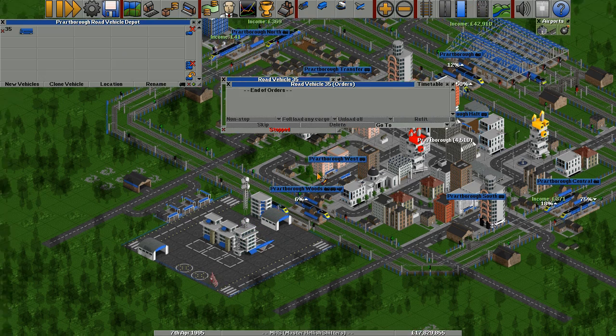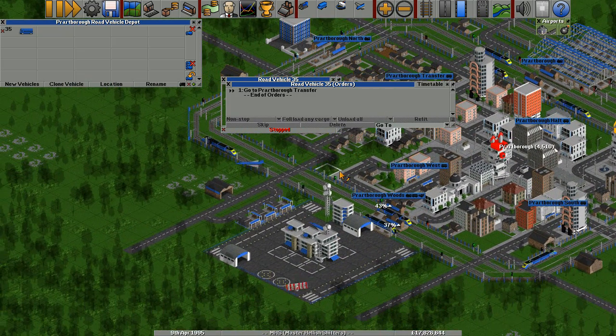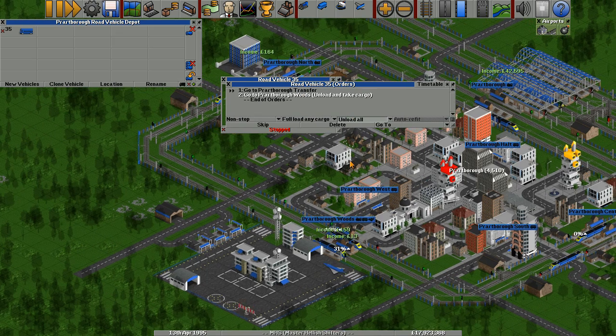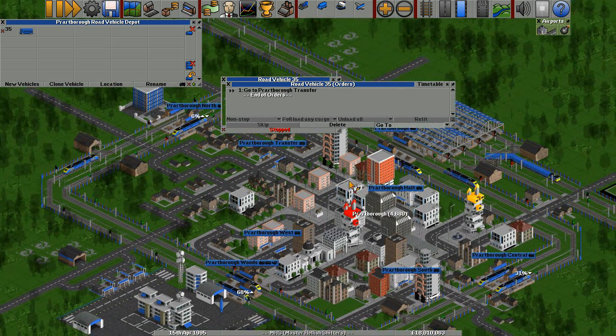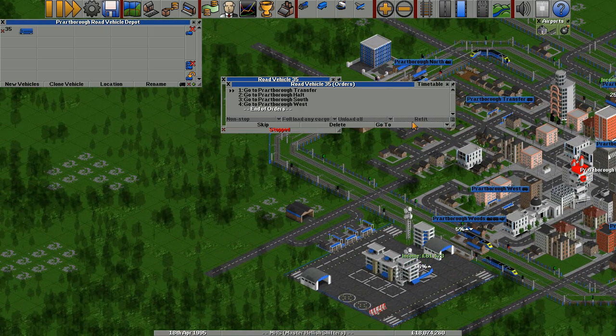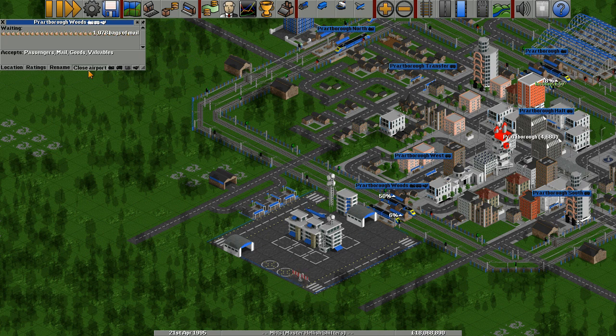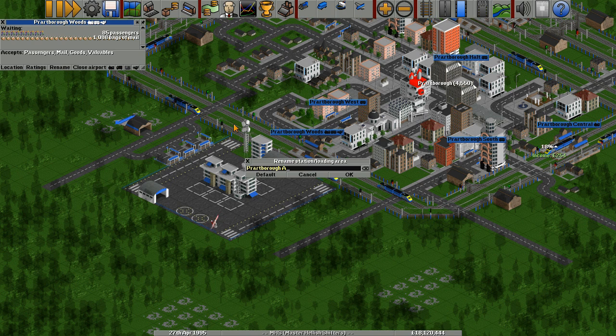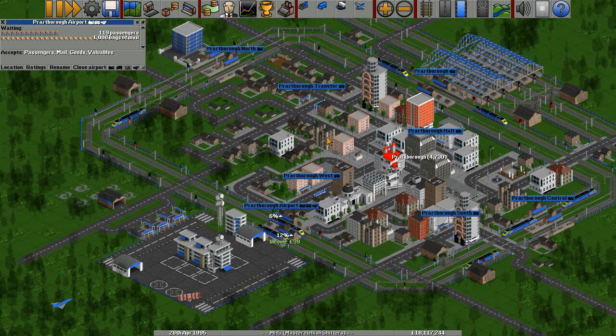Go to that place, then go to that one. We'll have unload, delete, delete, delete — there we go. So we're going to the first place, go to this place, go to that place and go to that place. We're going to change the name of it. I didn't mean to close the airport — I think we're okay now, I unclosed it. What I meant to do is rename it: Airport. Looks like the airport's fine.